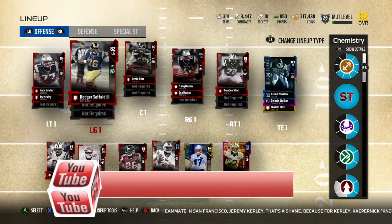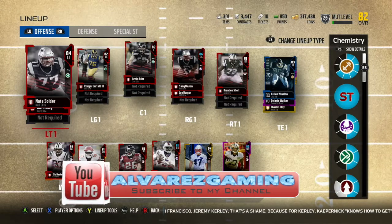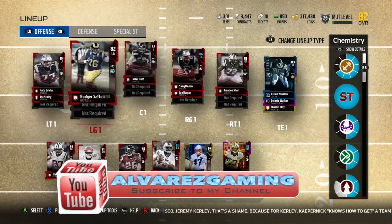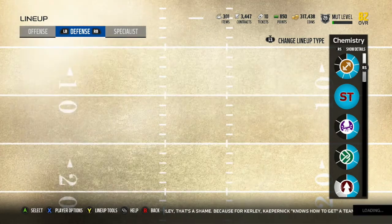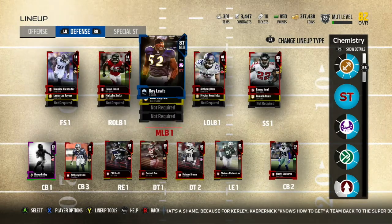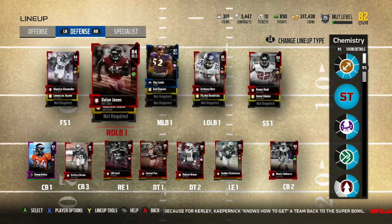Our offensive line is probably one of our stronger suits on offense — we have pretty much all elites, some of the better ones you can buy. They're all non-NAT obviously, because that's what EA gives you. Hopping over to the defense side of the ball, I think our defense is actually really nice — we have GOAT Ray Lewis upgraded to an 87, and we did pull Deion Jones.